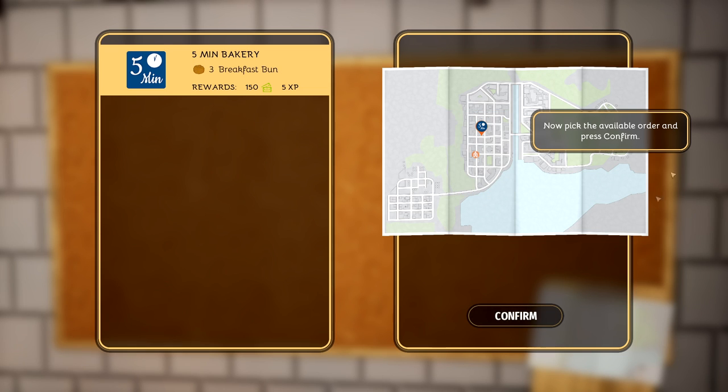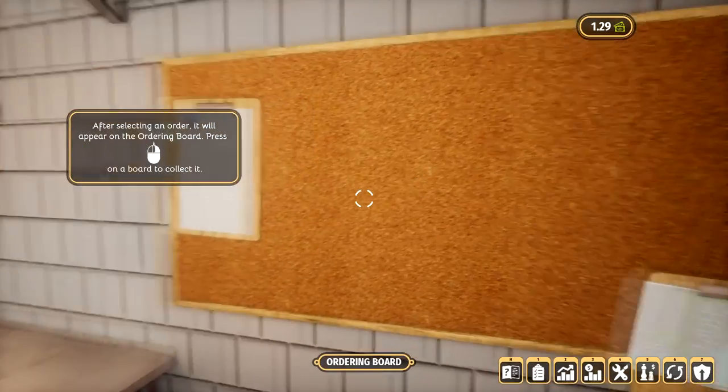Our first order is to make three breakfast buns, and we've got to deliver it in five minutes as well. This is the map here. There is a baking section of the game and also a delivery section of the game. When you're on the delivery section, you get to ride a car and deliver it to the location in question.